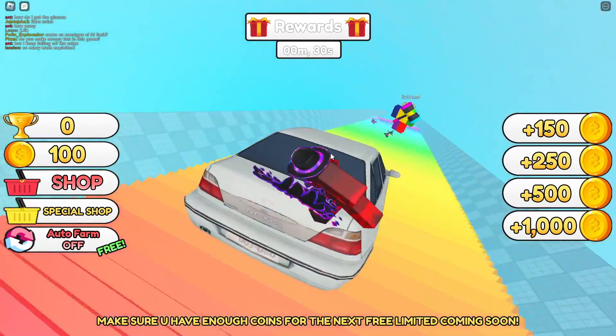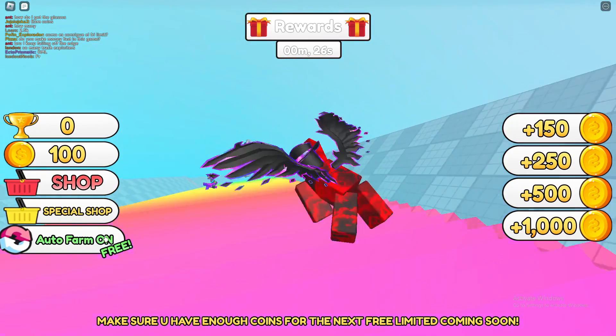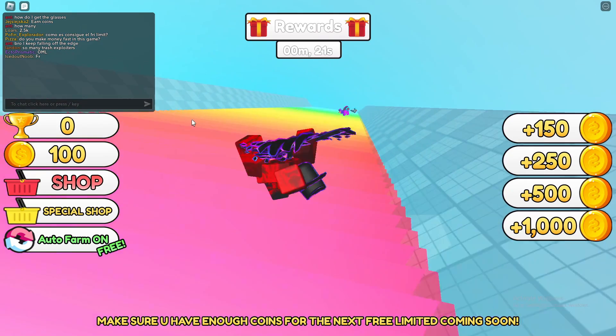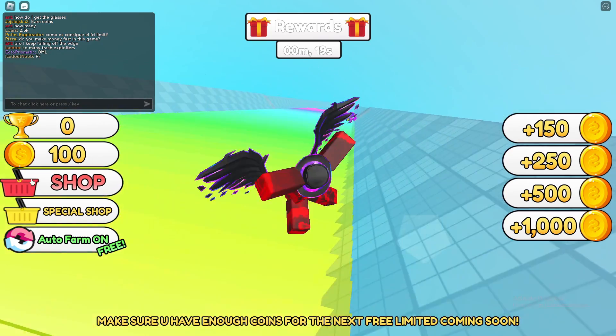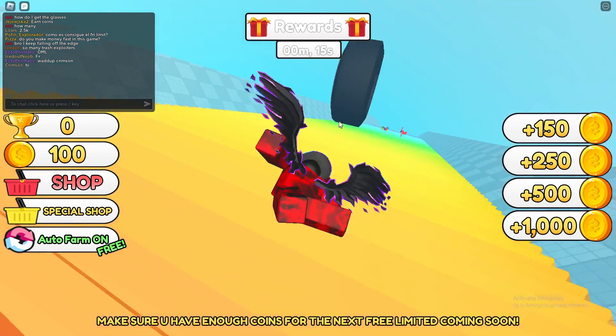In this game, literally you just have to go down the stairs to earn coins. And once you have the coins, you can turn on auto farm for free. You'll need coins to actually buy the GCC when it's out. So you can go ahead and get in the game now and start farming coins ahead of time before it comes out, or if it's already out when you're watching this.